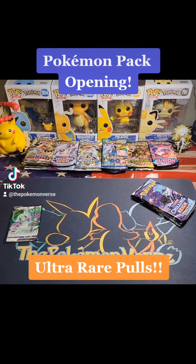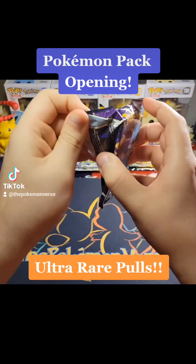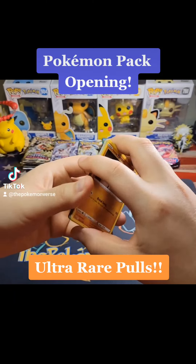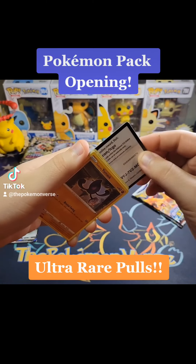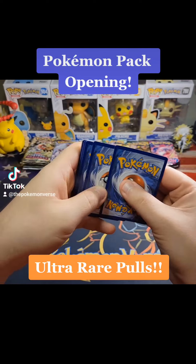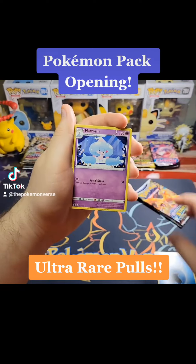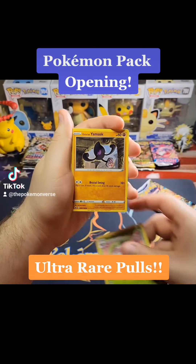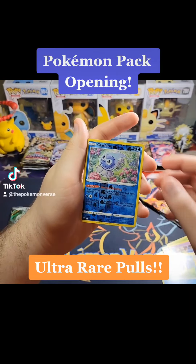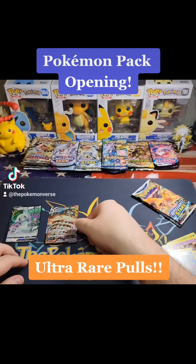Let's get into this. We got an Orangaroo V pull. We got some Chilling Reign. I think we got Brilliant Stars and another Astral Radiance still left after this. In the Chilling Reign set, we're looking for that Zeraora V — that's one of my favorite cards. I have not pulled it yet and I really, really want to. I don't know how many packs I've opened, it's been multiple booster boxes worth and I still have not pulled that card. I haven't pulled any of the top cards from Chilling Reign now that I think of it, but it hits a hit, so we'll take just about anything. And we have Sandaconda VMAX. I did say it hits a hit, so we'll take it.